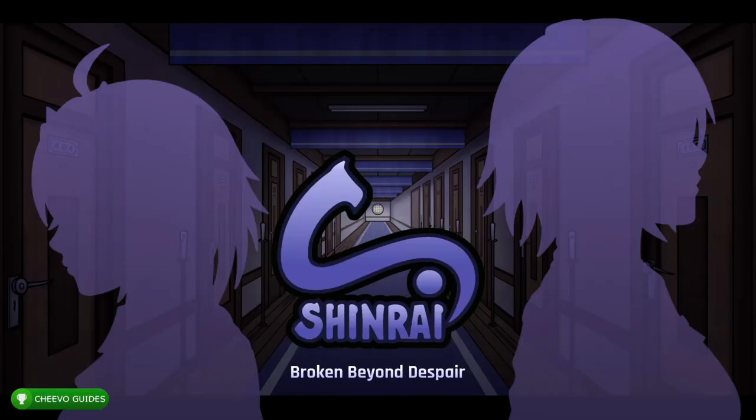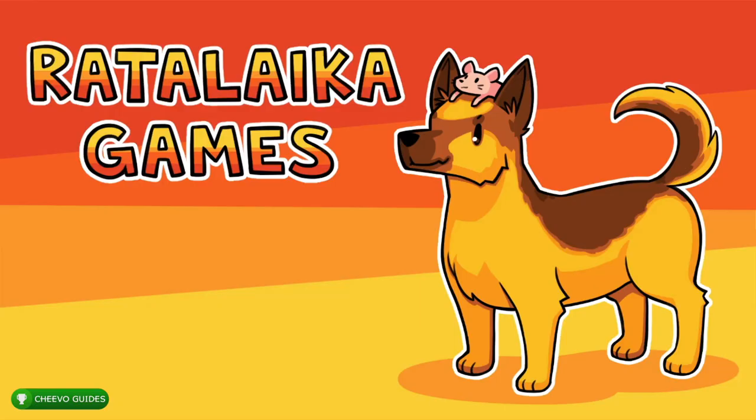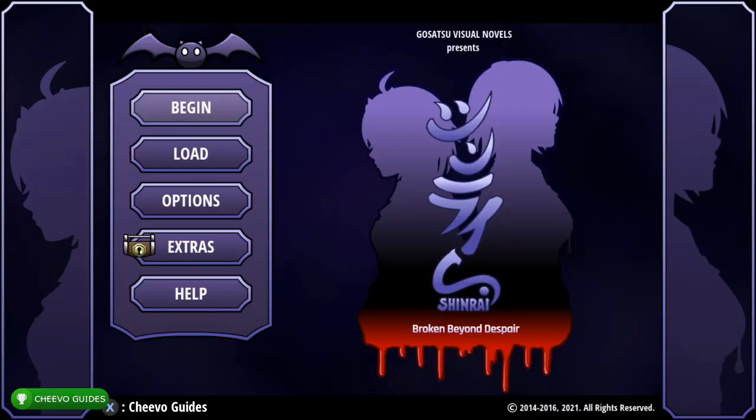Welcome back to another achievement guide. Today we're focusing on Shinrai: Broken Beyond Despair, published by Ratalaka Games and developed by Gosatsu Visual Novels. This game is a super easy completion or platinum trophy, taking about 20 to 25 minutes with a guide. In terms of price, it isn't cheap, coming in at $14.99, so you might want to wait for a sale.